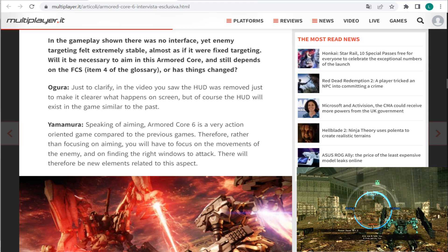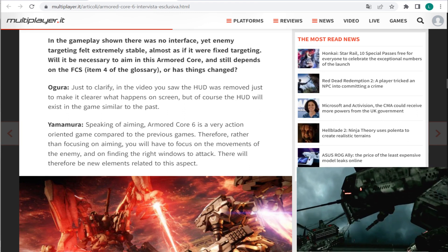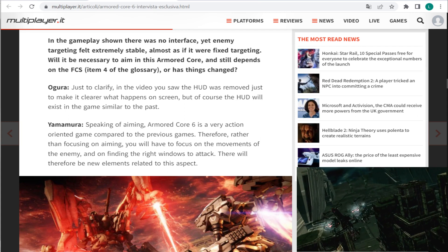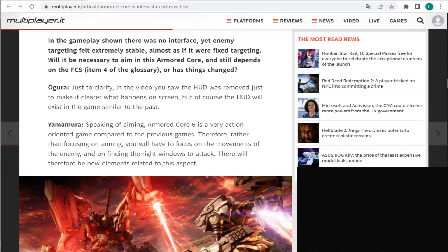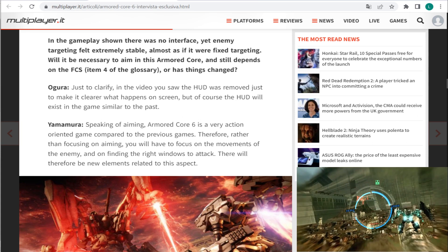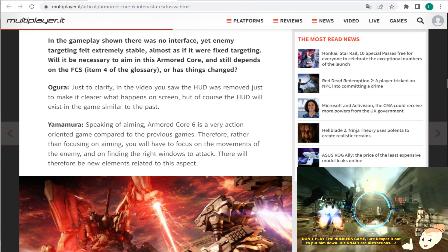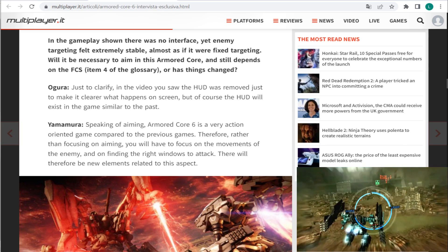Yamamura's interesting response was: speaking of aiming, Armored Core 6 is very action-oriented compared to the previous games. Therefore, rather than focusing on aiming, we will have to concentrate on the movements of the enemy and on finding the right window of attack. There will therefore be new elements related to this aspect. That shows me they are really focusing on a perfect balance — not just being another shooting game like we've been playing since Armored Core 1, but rather an action-focused gameplay.